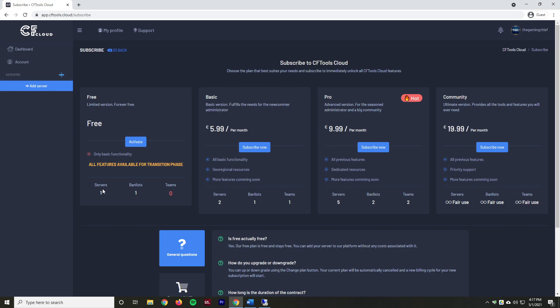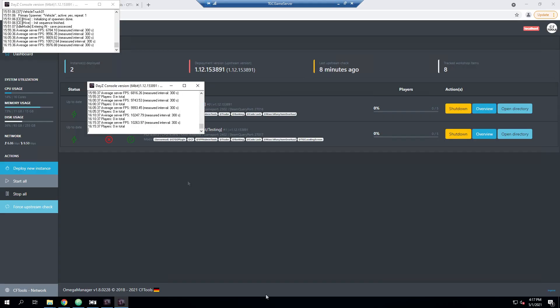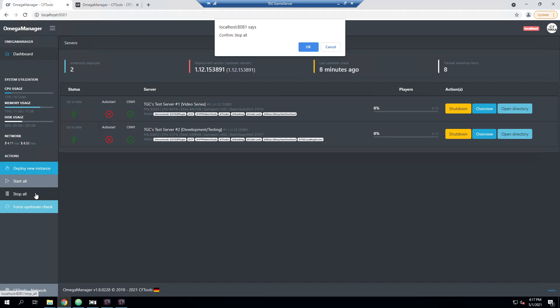Before we activate this right now, we're going to go ahead and get a few housekeeping things sorted out first. So we're going to go ahead and remote into our server. Right now I am still running on the previous version of Omega Manager, so we're going to need to update to the latest version. I'm going to go and stop all my servers.